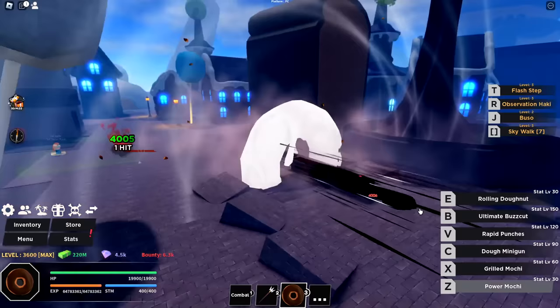Now for the ultimate question — how difficult is the Dough Boss, the one that drops the new sword and accessory? He's already spawned in. Fighting him with Dough Fruit, each ability does roughly 2-6% damage per hit. Being able to wrap in the Dough Minigun between cooldowns is really nice. Every single one of these attacks has some kind of stun — I really like this fruit. The boss drops 4,000 bounty, 1 experience, and 35 gems. You can spawn him by giving the NPC 50 gems.